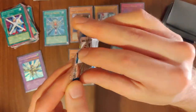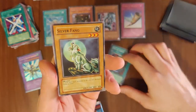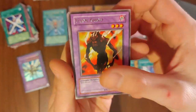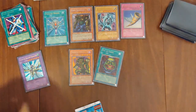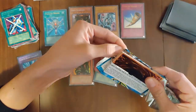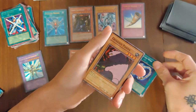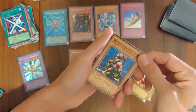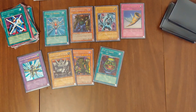Right player opening. Silver Fang, Sojan, Steel Ogre Gratto number one, Legendary Sword. Flame Ghost — we don't have a lot of those. Metabat, Green Phantom King, Larvis, Machine Conversion Factory. Next pack: Drooling Lizard, King Fog, Electro Whip, Frenzied Panda, and Giant Soldier of Stone. Seaking, Petite Angel. Attack the Moon, Stone Giant.